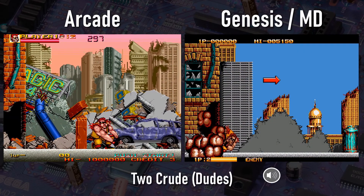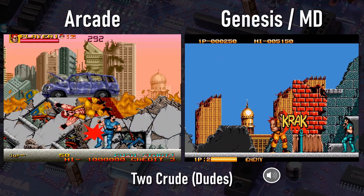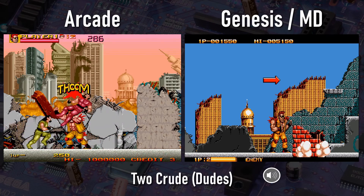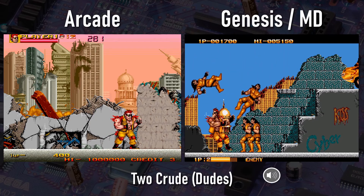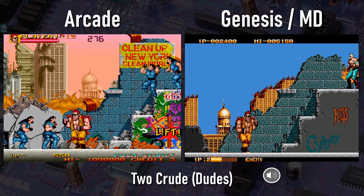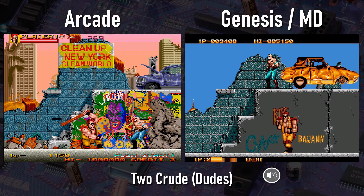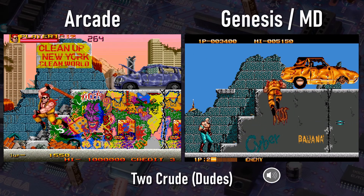You know what arcade game from the mid-80s had a great reputation back in its day despite the fact that it totally sucked? Bad Dudes vs. Dragon Ninja. Bad Dudes was a pretty big hit for Data East, big enough that they decided to make a follow-up years later even though it's not a direct sequel. Crude Buster, released in Japan in 1990, is clearly an upgraded follow-up to Bad Dudes and is a better game than that one, but still isn't exactly what I'd call good. The game was released in US arcades under the name 2 Crude — that's 2 spelled T-W-O because there are 2 players.